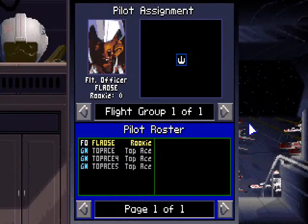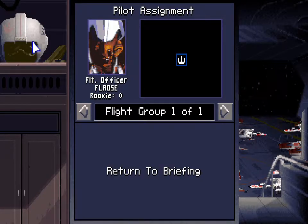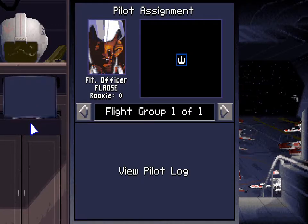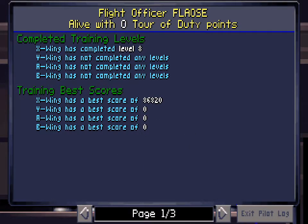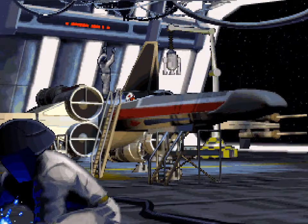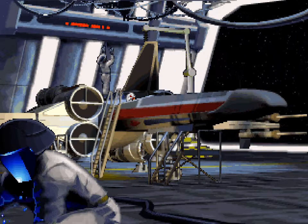This is the first time you can see the pilot assignment. If we had wingmen, we'd be able to actually assign them to other players that are part of the game. However, if those wingmen die, they die in the roster as well — which was probably super frustrating for siblings. The nice thing here is we can also check out the pilot log without any issues, as well as our medals, so as we earn medals we can check them out. But it's time to enter the mission and get started on our first combat mission.